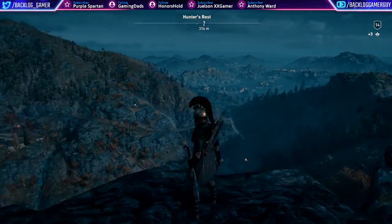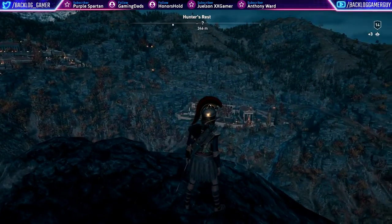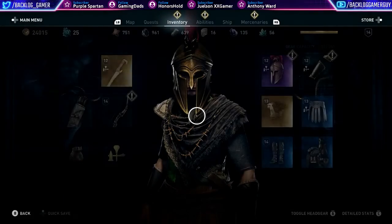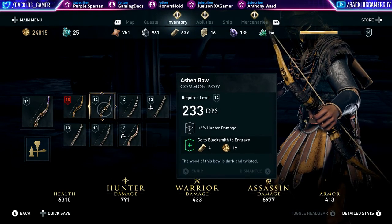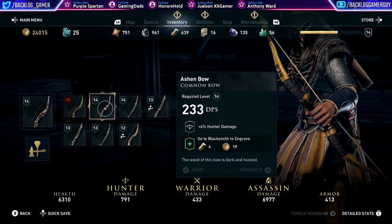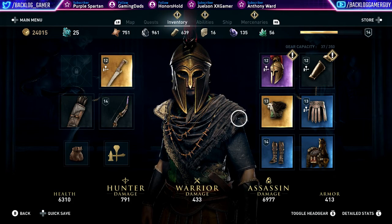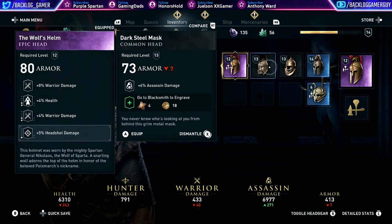So now where do we go? Looks like we have to go over here maybe. One of these areas is way higher level than we really are — I don't know that we can take it on. Got another bow — warrior damage, no, we just want hunter damage. And here's a helmet that we picked up.